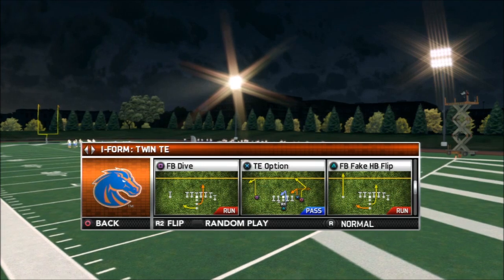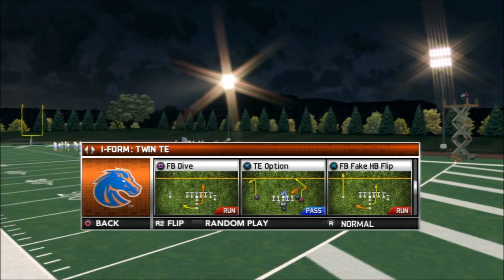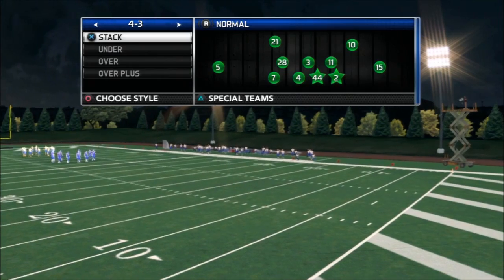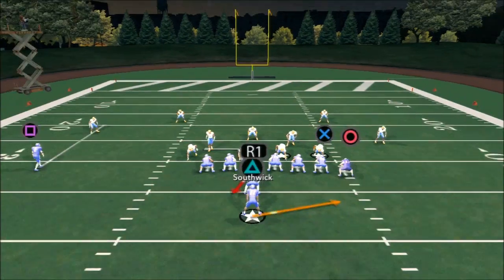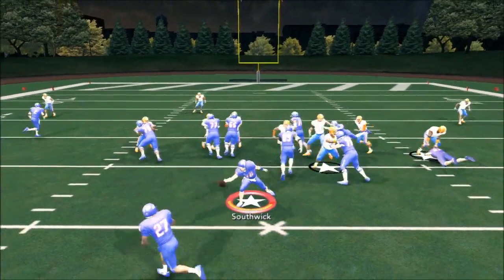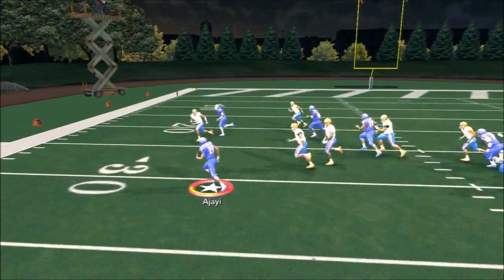What you want to do is mix this in with what we have in our Boise State strategy guide and the fullback dive that's in there — it's one of the better fullback dives out of this formation. But there's also some good passing plays. As you can see in the video, this play is actually pretty good when it comes to getting outside.